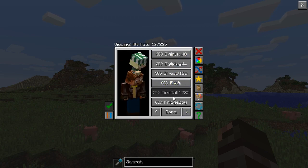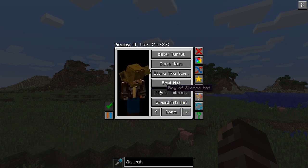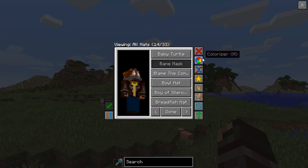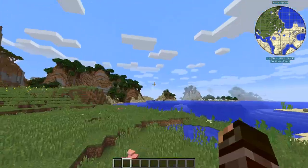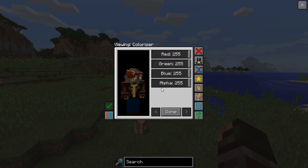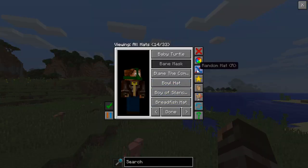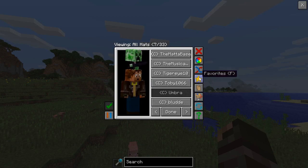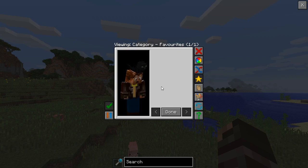You can get creepier ones, a Bane mask — if you want to remove the hat you just press the remove hat button. You can also color the hat, change the color to be invisible or faded. You can select a random hat from your list with this button, and you can set a favorite.